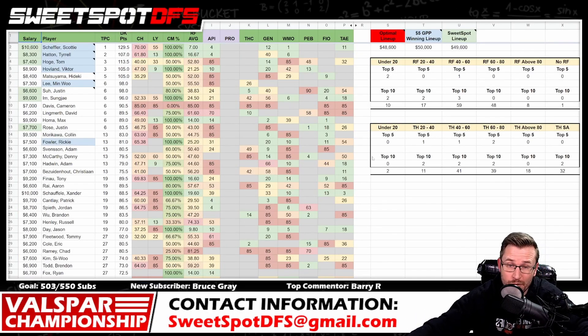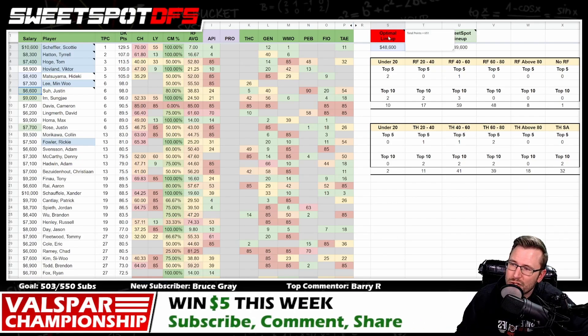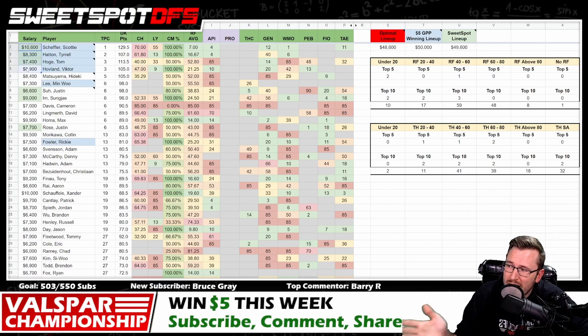Let me show you the optimal lineup versus the GPP versus the Sweet Spot optimal. Your optimal left $1,400 on the table — there's no way we're getting there. The optimal had a 10K golfer, two 8Ks, two 7Ks, and a 6K in it. That scored 651 points. Your GPP winning lineup was fantastic — just look at all the blue at the top. He had four of the top four golfers in the tournament.